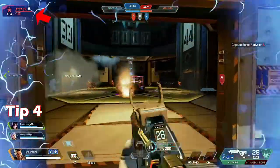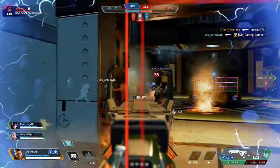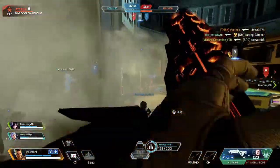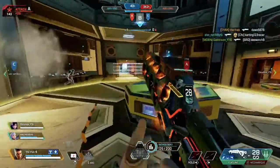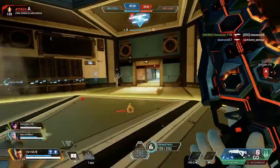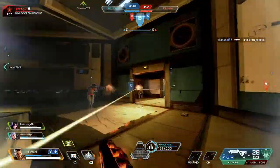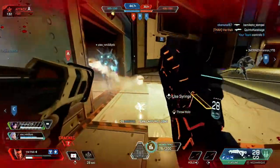Tip 4: keep an eye on the bonuses in the left corner of your screen. Controlling the point for the bonus gives you a big boost in points — a great way to win the game quicker or even make a comeback if you're behind. Normally you'll get two bonuses through the game: the first is normally for 100 bonus points and the second is normally for 125 extra bonus points.